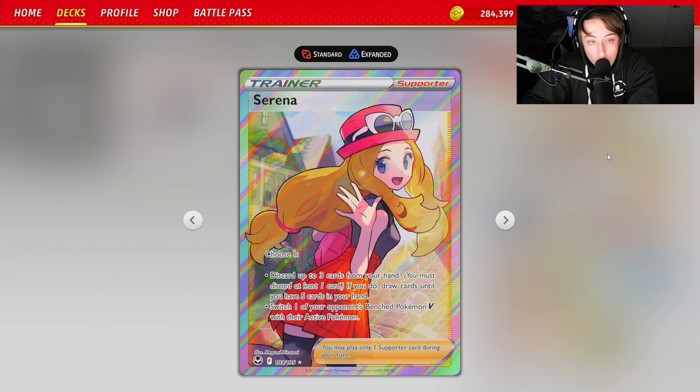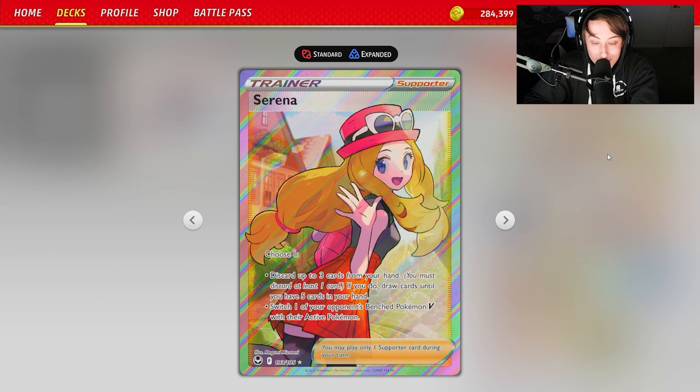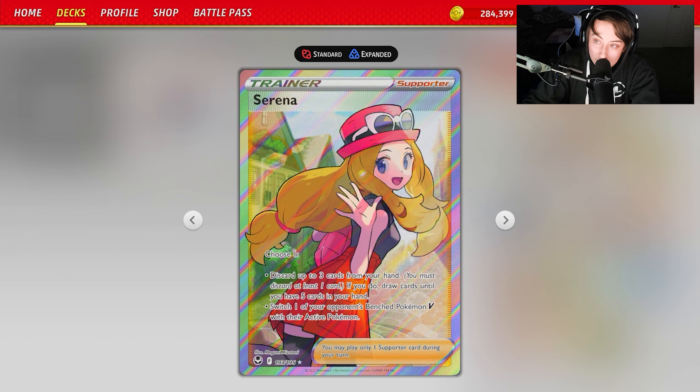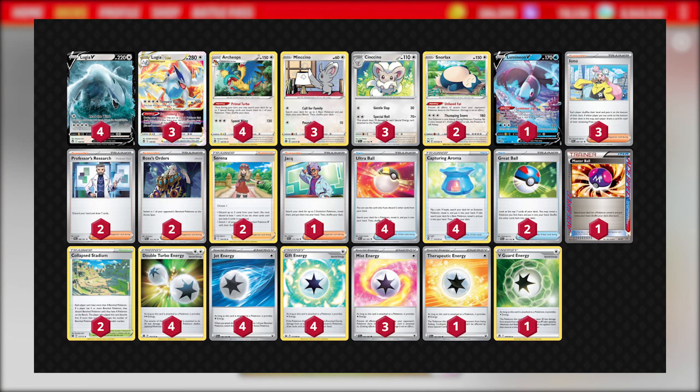Finally, we have Serena as a pseudo-Boss's Orders — in a V matchup you technically have four Boss's Orders total. Serena also provides draw support and lets you discard cards from your hand, getting rid of extra Archaeops or discarding them to then use Summoning Star. The full 60-card deck list will be posted on screen and in the description so you can copy and paste it into Pokémon Trading Card Game Live.